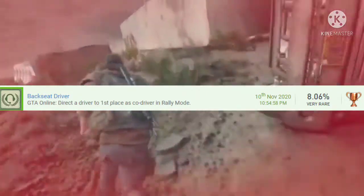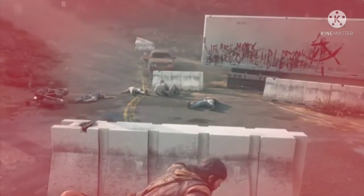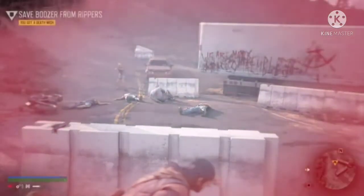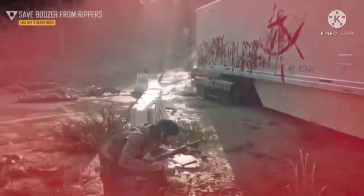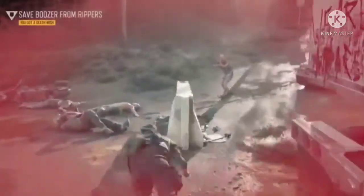Number 12 is Backseat Driver. Do this with a friend — wait for people to join or join a rally race, then guide them through the map. I recommend making the rally race yourself so you play on a map you're more familiar with. The problem is no one plays rally races, so try to have three other friends boost this with you, or you'll be waiting a long time.